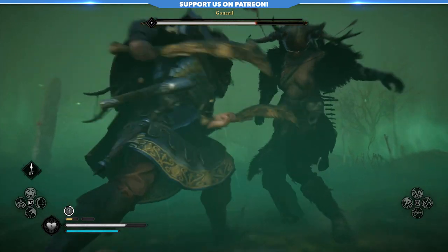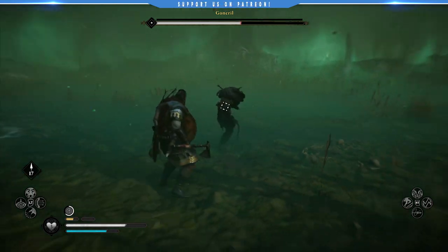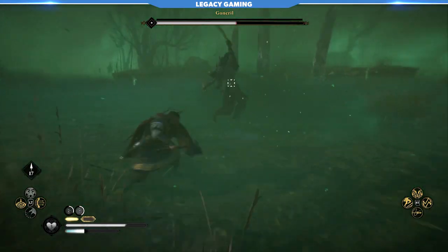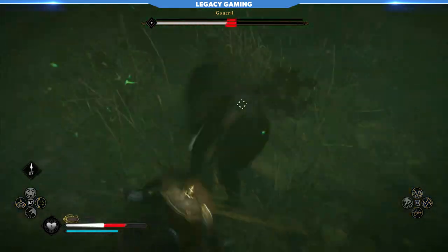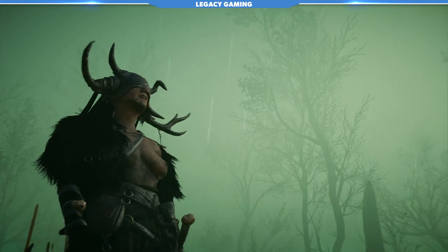I get the stun attack in, and it doesn't kill her by any stretch — that barely did even a tenth of her health, so I basically have to take her out the rest of the way. As you can see, she doesn't have a vast moveset — she uses the same set of moves, but then around 50% she goes into phase two.